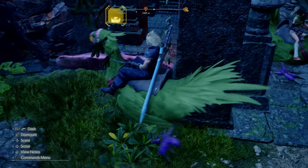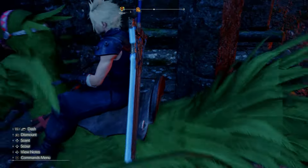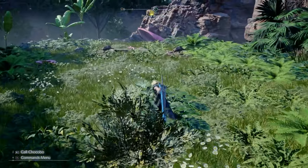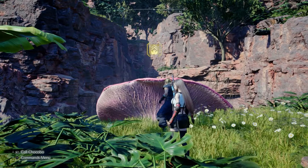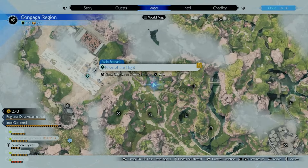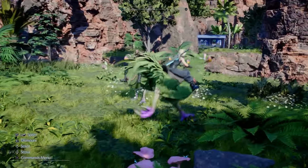The Chocobo gets handed to you as soon as you complete the story, which allows you to jump around on mushrooms throughout the map. When you open your mini-map, you'll spot these little mushrooms which guide you to where you need to go. If you're ever lost trying to reach an objective that looks impossible, look for mushrooms across from other mushrooms.